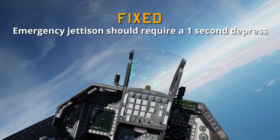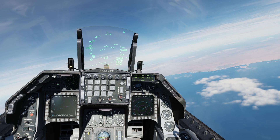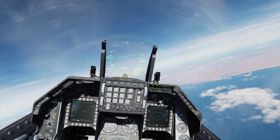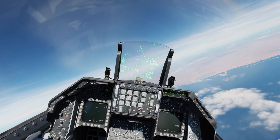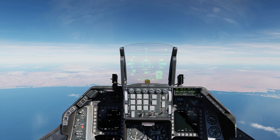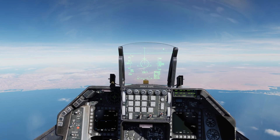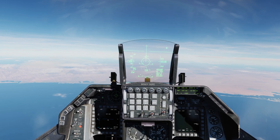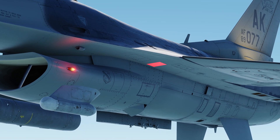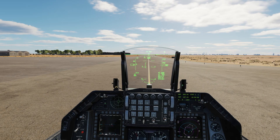Emergency jettison should require a one-second press. Your emergency jettison button is right here. For me that was instantaneous, so I'm not really sure if you're supposed to get it immediately or after one second has passed. Maybe that wasn't implemented — kind of like the gun gas purge door animation that was released a couple versions ago and wasn't actually there. They announced there were technical difficulties and couldn't release it as promised. Let's try the gun gas purge door — see if it actually works now. The gun gas purge door is right here.